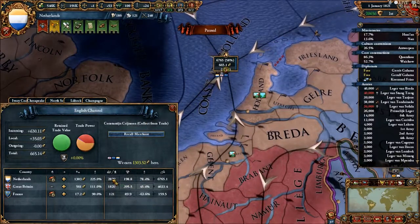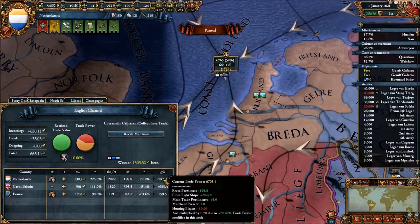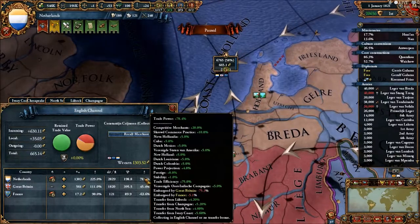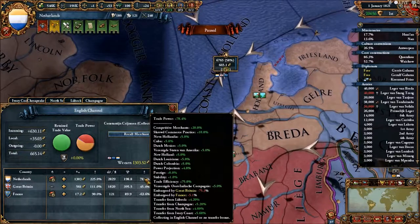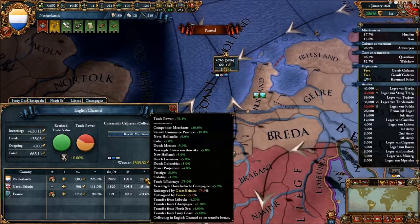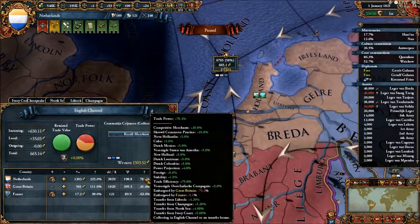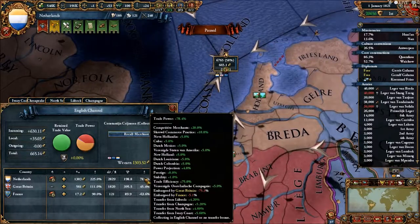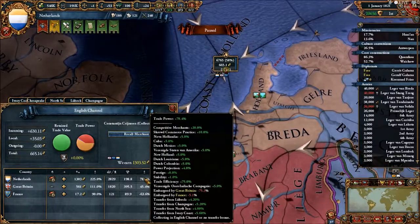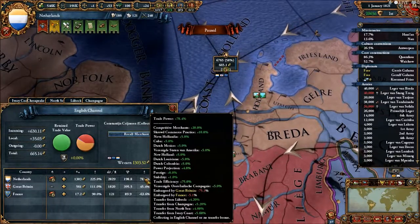I have maybe 3,000 trade power from provinces and ships, but after the multiplier my end trade power is 6,765. You can see lots of bonuses here — your stability, prestige, and power projection all affect this, as do your colonies. I have Dutch Louisiana, Dutch Columbia, New Holland, and 'Verenigde Staten von Amerika' — United States of America in Dutch — plus Cuba. All your colonies give you a little trade bonus, and the 'Verenigde Oost-Indische Compagnie' (East India Company) gives you a bonus too.